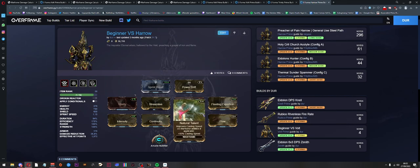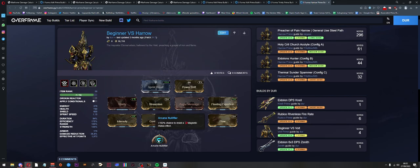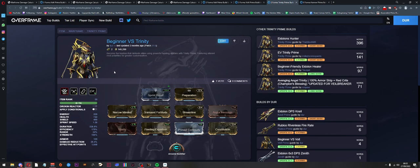Lastly we throw in some strength and cast speed for quality of life. For the aura it doesn't really matter — I like Sprint Boost because it makes you a bit quicker, but you can run Holster Amp, Dead Eye, Corrosive Projection, whatever you feel like. As our arcane we're running Arcane Nullifier just in case we get hit by a magnetic wave without being invulnerable and lose all our energy. So that's Harrow.